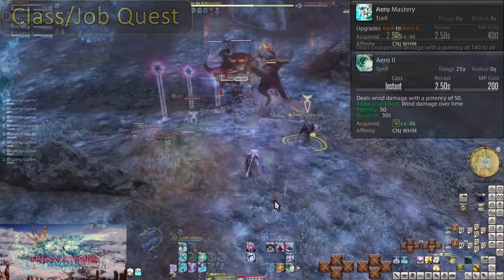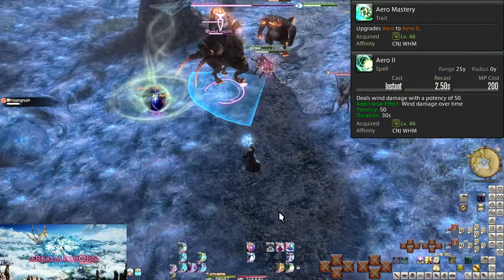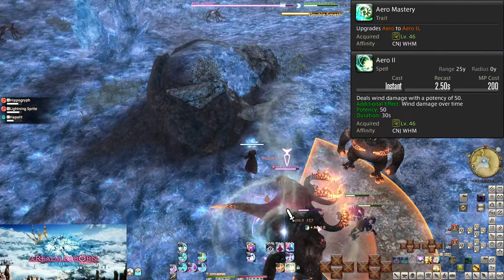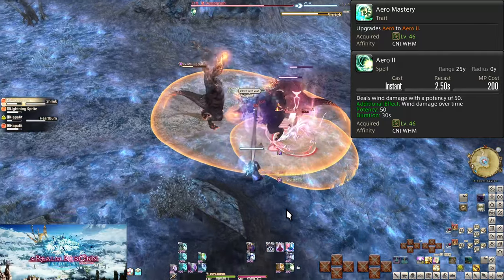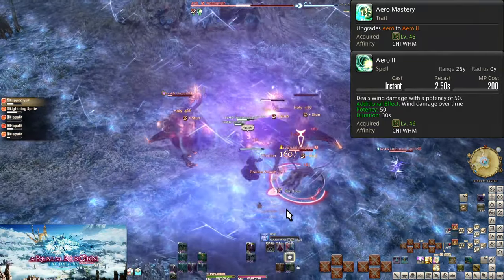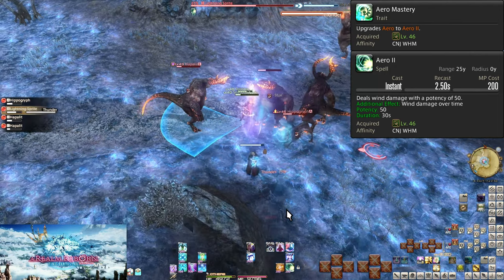Level 46: Arrow Mastery and Aero 2. Aero has been upgraded to Aero 2. The base hit is still 50 potency, but now the DOT will be worth 50 potency per tick — 500 total potency, for a total 550 potency combined. After 9 seconds, Aero 2 is stronger than Stone. Otherwise, same usage.